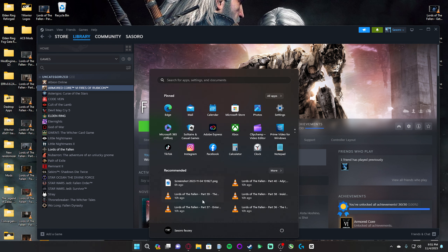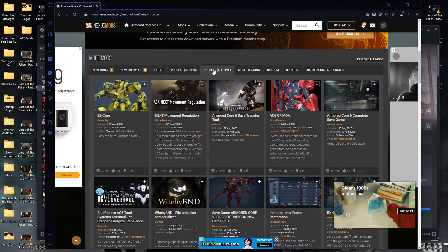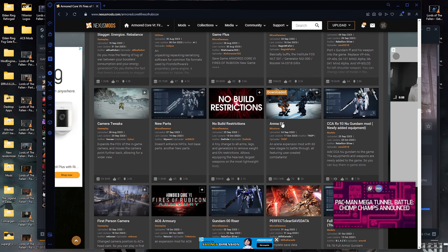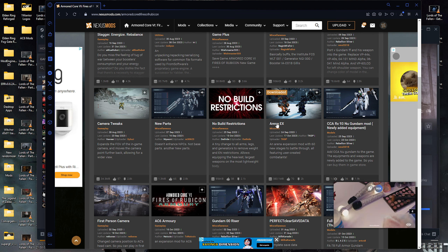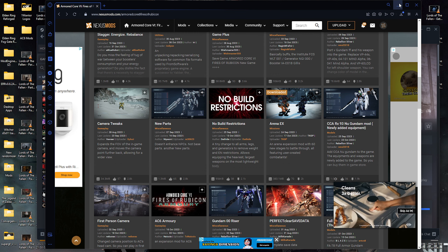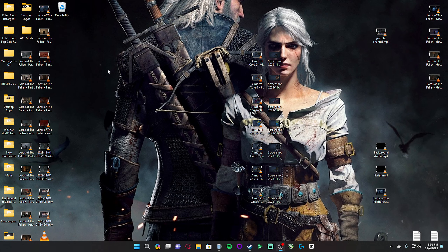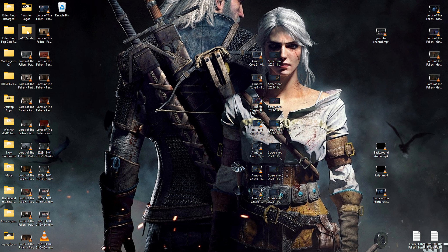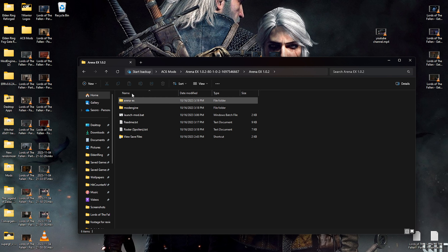To install it, go over to Nexus, search up Armored Core, and scroll down on the popular all-time list — I'll put the link in the description. Go to Arena EX, download the mod, and it will download to your downloads folder. Extract it using whatever extraction software you use, and it's pre-configured so all you have to do is open the folder — Arena EX 1.02 — and click Launch Mod.